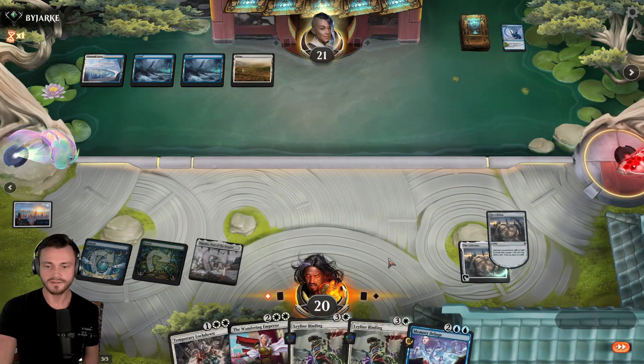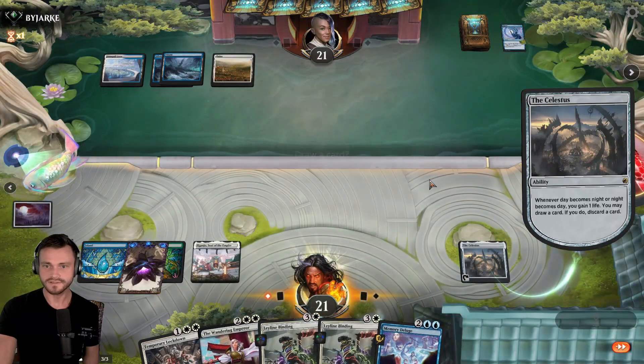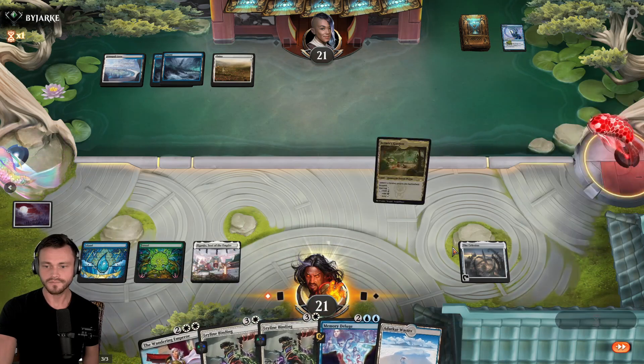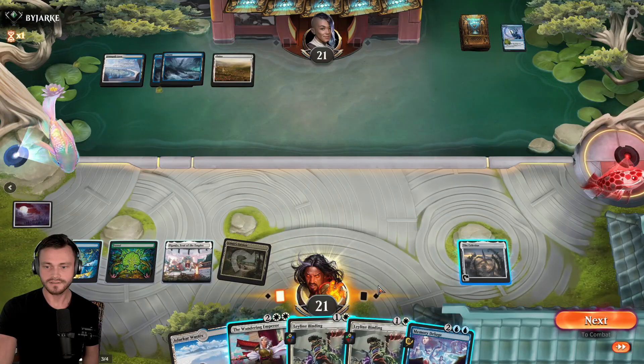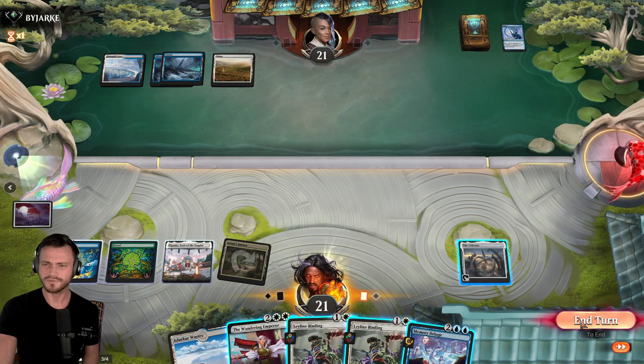Either play Emperor or Deluge. When it flips it for us. That's great. Drop off the lockdown here. Can probably play you out. And then hold Deluge. Wow, what a great hand now. Leyline Binding is so cheap.